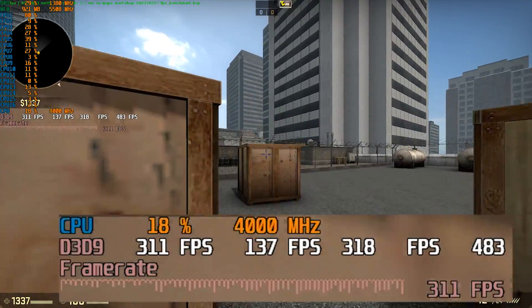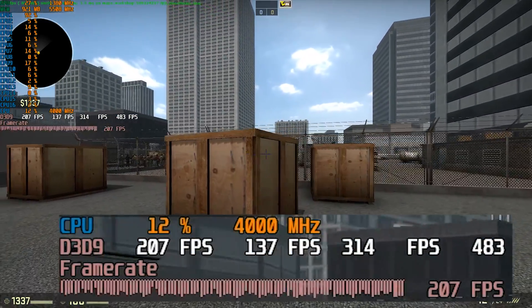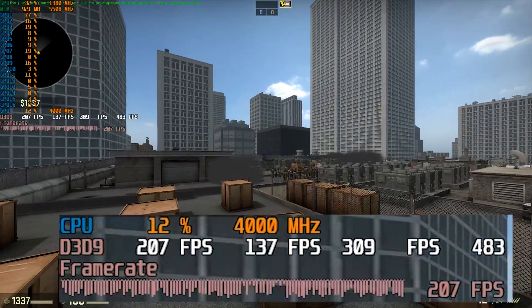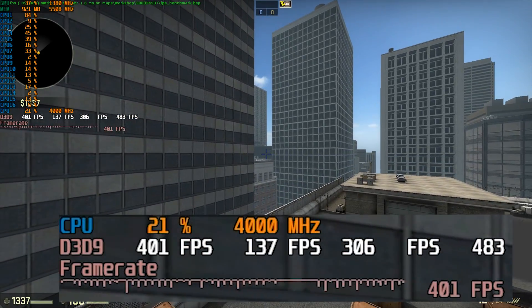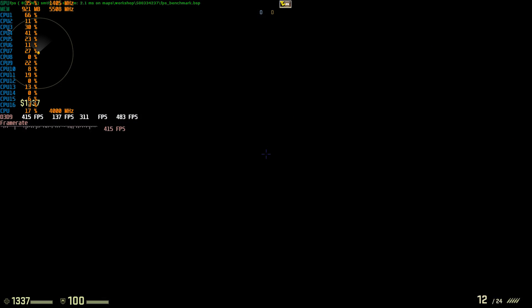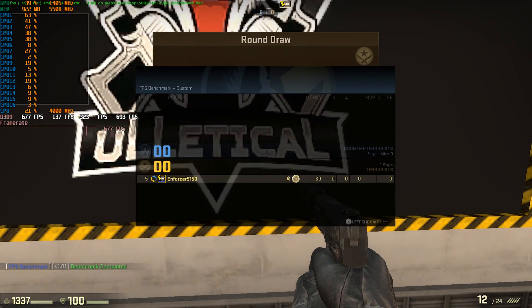I still say having anti-aliasing up a little bit is going to be less distracting when you're playing. Keep in mind this extreme optimization is only if you're going to a LAN party, competing professionally, or playing for money. Otherwise, if you get over 80–90 frames per second you should be all right.